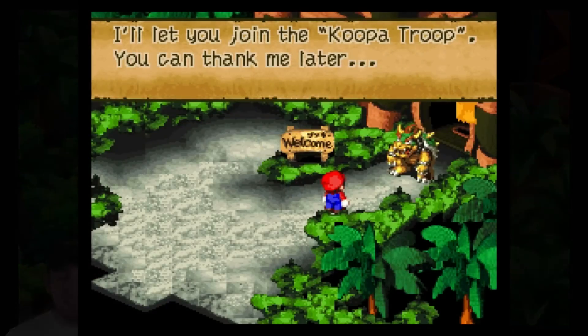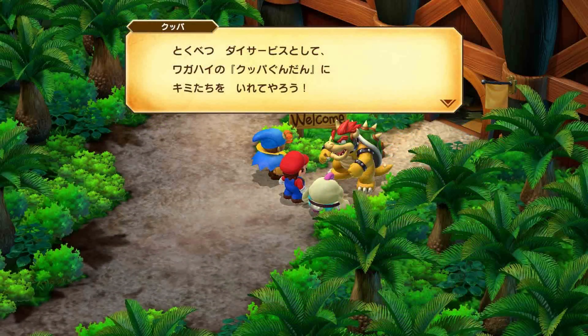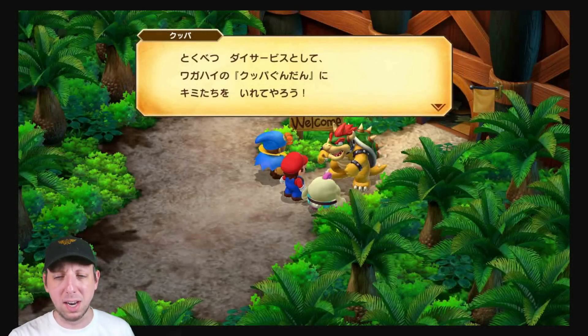So clearly it's still very faithful to the original game, although this time, like with other scenes we've seen, we can see the entire cast comes out rather than just Mario and Bowser talking to each other, which is kind of nice. Other than that, it's pretty much a one-to-one recreation, minus all the new details and visual upgrades they enhance the game with.